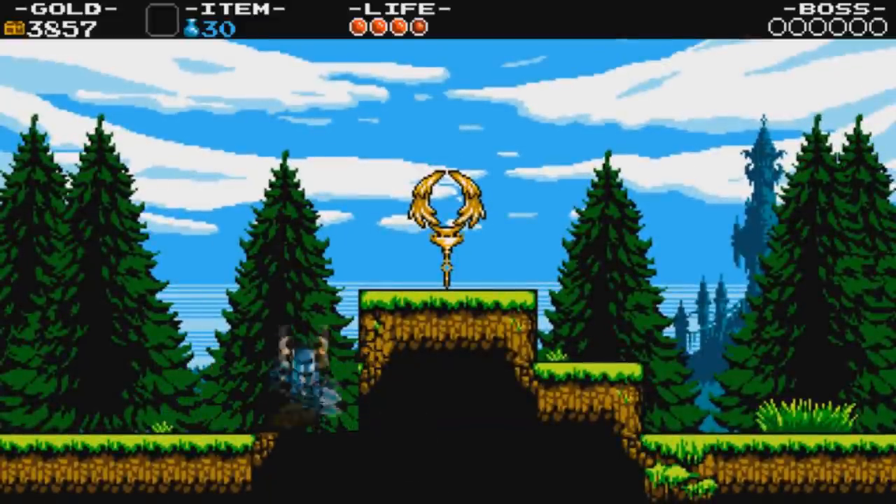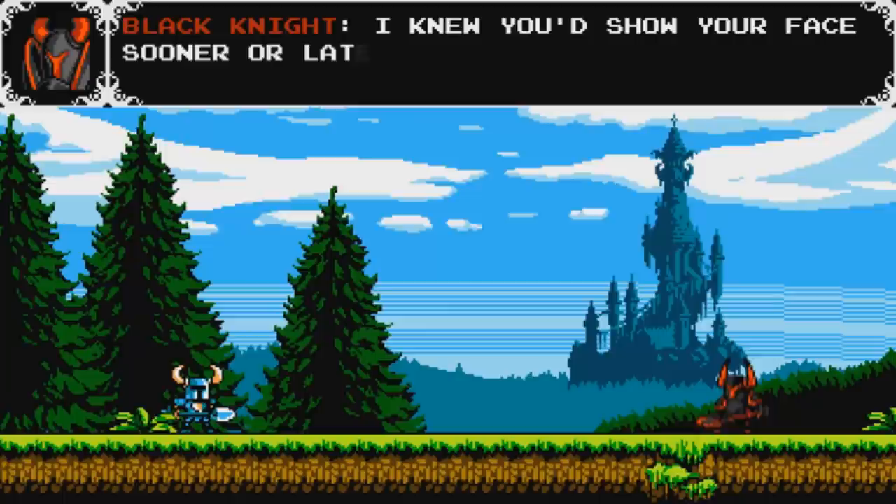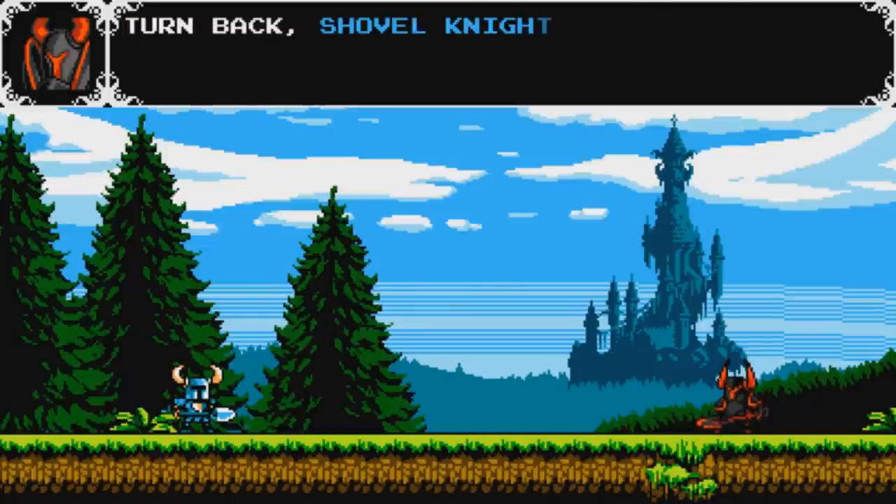Usually if you have a food item in a room with a checkpoint, that's usually an indication that you have a boss coming up. So who do we have here? I knew you'd show your face sooner or later, the cerulean coward. Turn back, Shovel Knight — there's nothing here for you anymore.